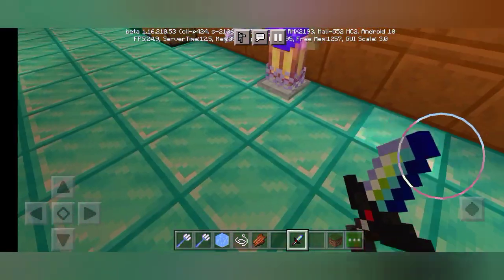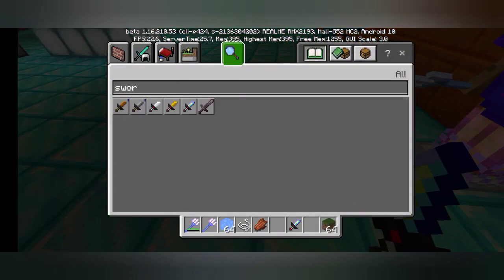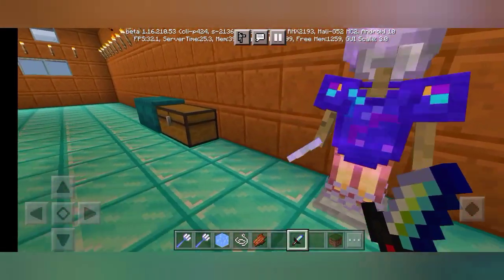As you can see, I'm holding a sword — a very tiny but very colorful sword. And here are the other swords. He left netherite out, but the rest of the swords are looking very cool.